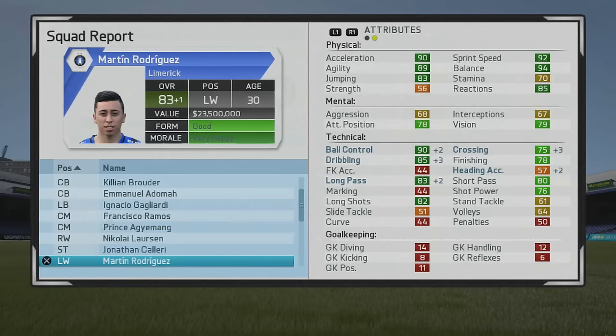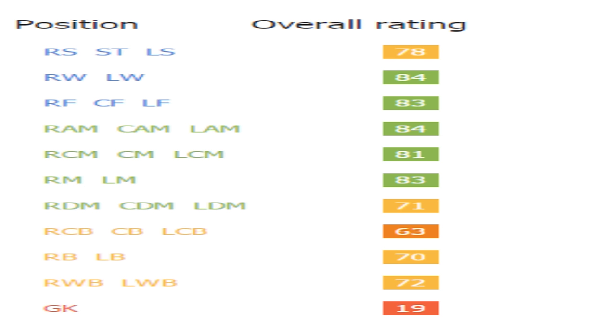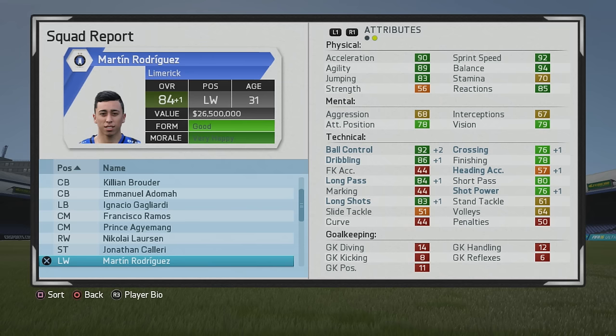He has speedster and accurate specialties. Looking at his overall rating across all positions: he's 78 overall at striker, 84 and 83 at his primary attacking positions, and 81 overall at center mid — so he'd be a solid center mid, having him run at defenses and push a little higher. He's very good in all the positions he's listed at and could even play some striker if needed.